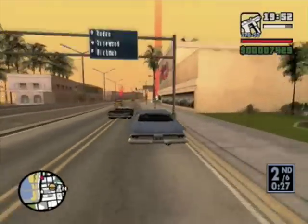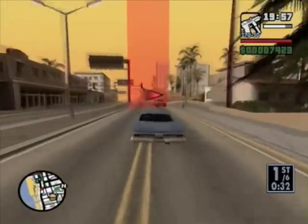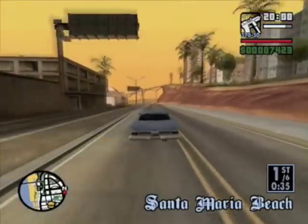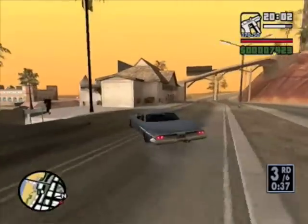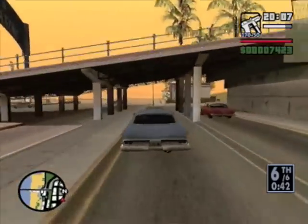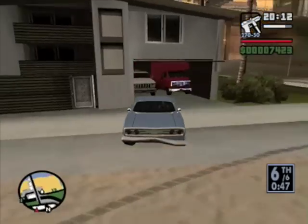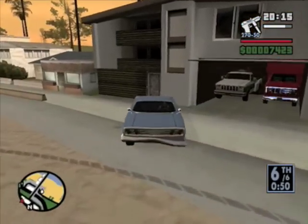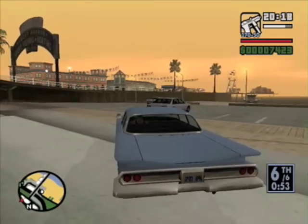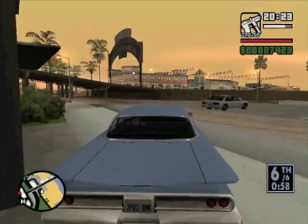So I'm going to do the same thing as I did last time — I'm not going to turn right, I'm going to keep going. And this is where the Santa Maria Beach Safe House garage is. As you can see, there's my tow truck and there's my explosion-proof mule.